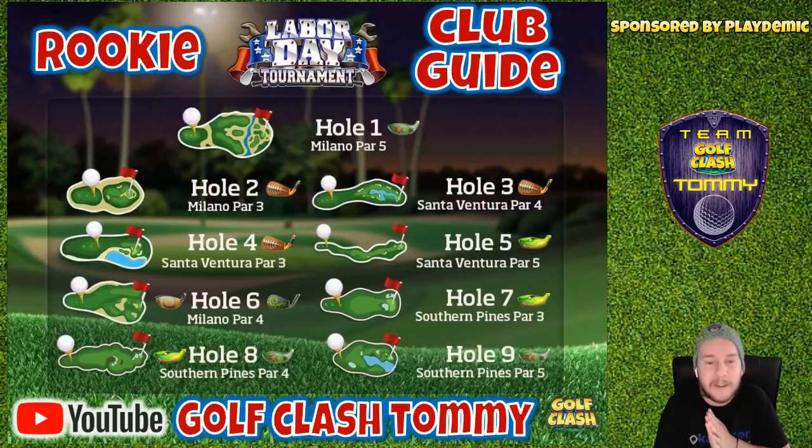Last but not least we do have the Southern Pines — hole number seven, hole number eight, and hole number nine. Those you can find on tour number six if you want to play from the front tee. So we're going to start off with hole number one, Milano par five.